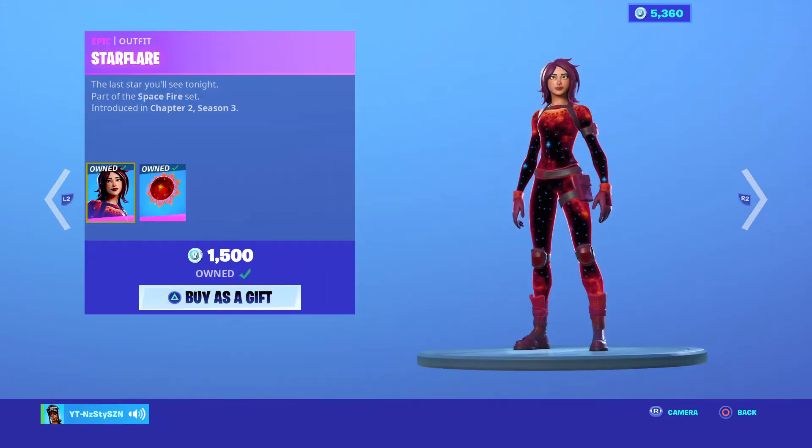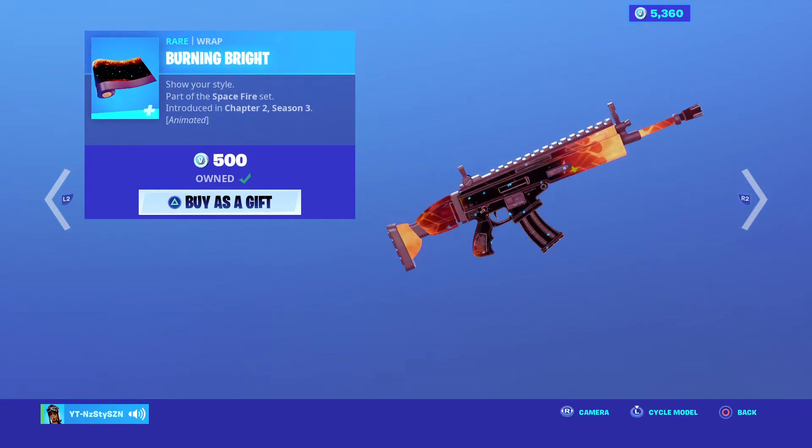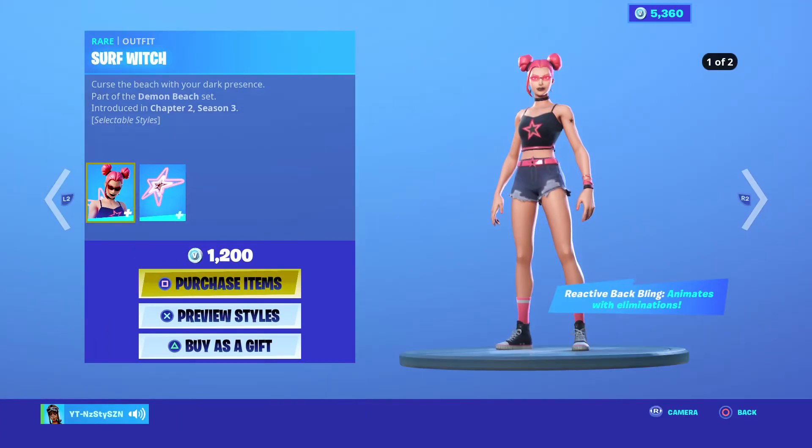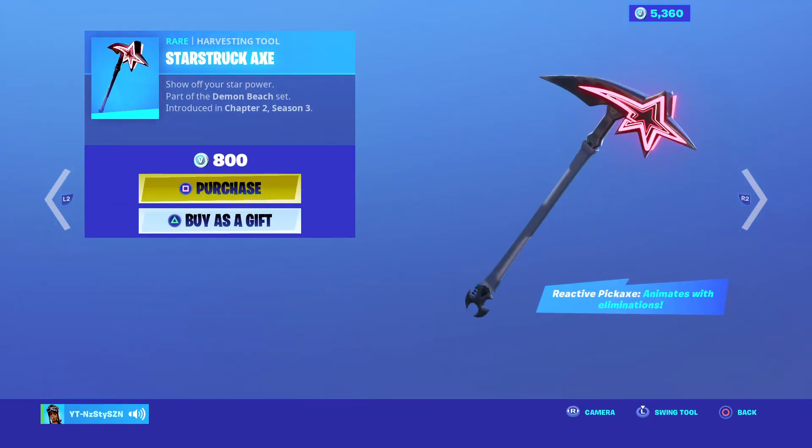We've still got the Star Flare set — really good skin. I've covered it in another item shop video so I won't go over it too much. And we've got the Surf Witch, which I've already gone over like twice in the last three days, so again I won't go over it too much.